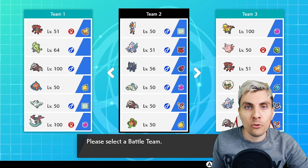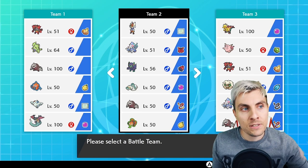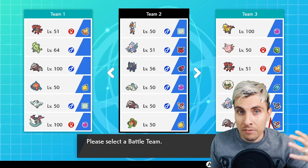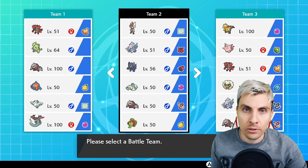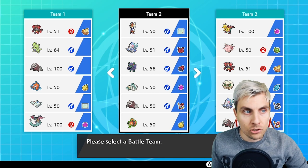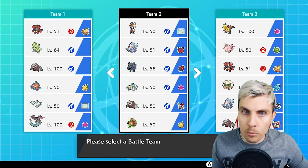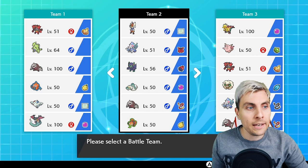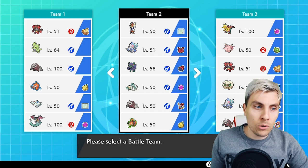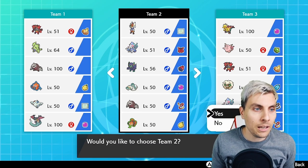We've got Drampa — the main reason I have Drampa is it's the only Pokemon in the format right now with access to Cloud Nine, which negates the effects of weather. It gives Cinderace a helping hand against opposing weather teams — things like Venusaur in sun, Excadrill in sand, and rain in general. With Drampa we can nullify weather effects. Then we've got Excadrill with Mold Breaker and our own Rotom-Wash as the final Pokemon.